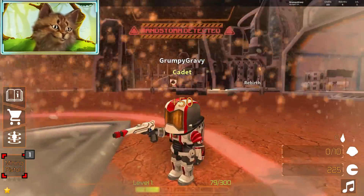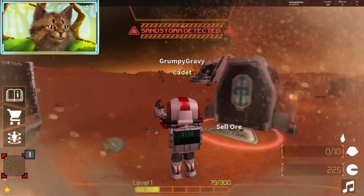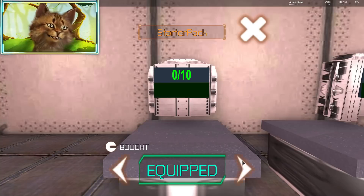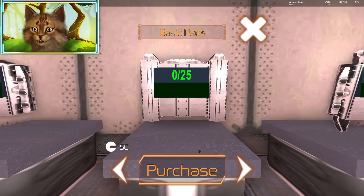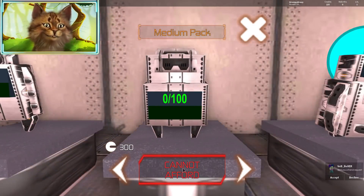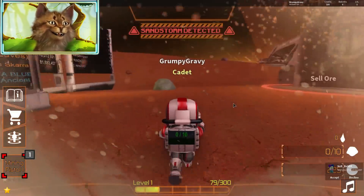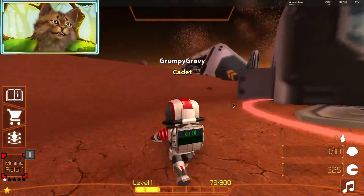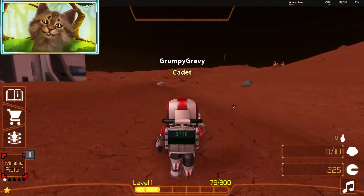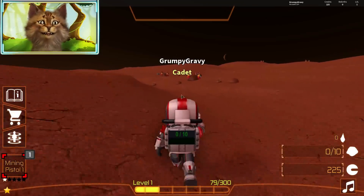I'm gonna grab this one — backpack's full. I think we need bigger backpacks. Oh, I just shot up fireworks! Oh my god — how did you do that? I don't know, it just went up. I don't even know where you are. Oh — upgrade backpack! I could purchase a really good backpack for 300. Try to get 300!